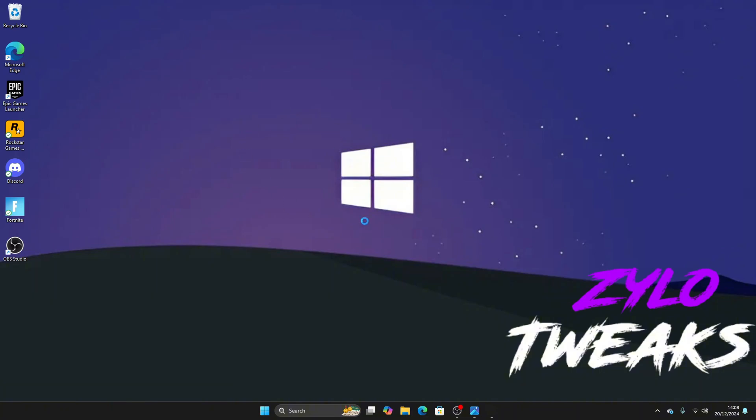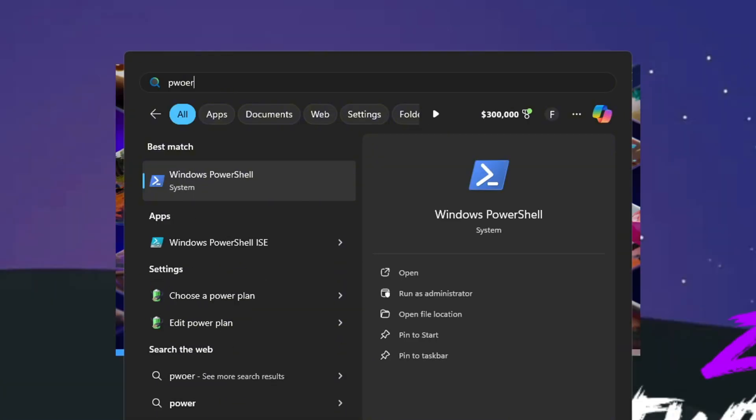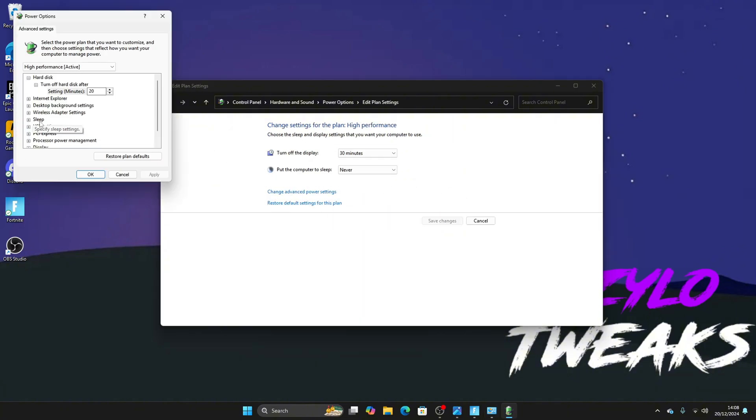Now set the Windows Power Plan. Go to Power Plan, click 'Choose Power Plan', and make sure you choose High Performance. After that, go to Change Plan Settings, Change Advanced Power Settings, go into Processor Power Management, and make sure both minimum and maximum processor state are set to 100%. And then you're done.